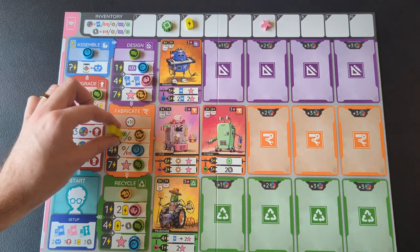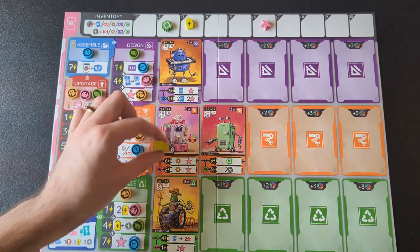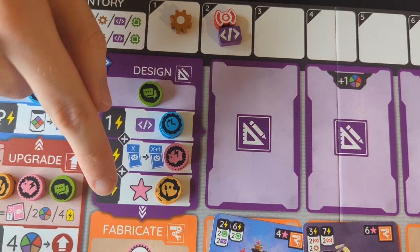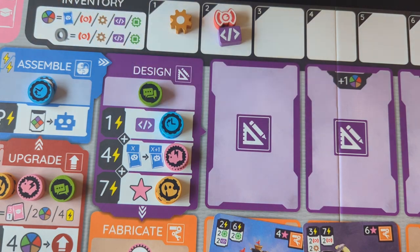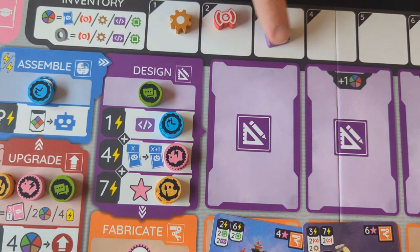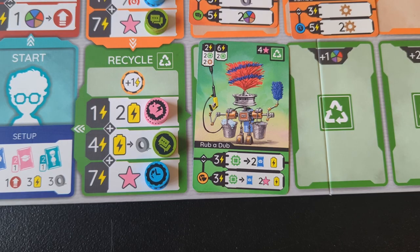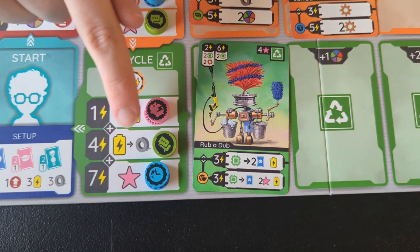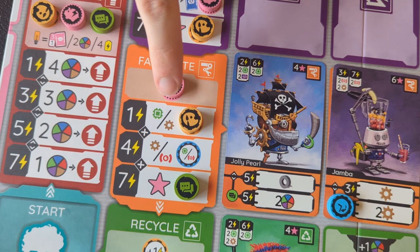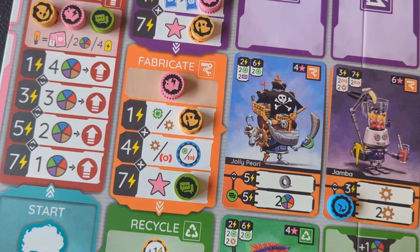Whenever you activate one of these phases, you also get a chance to use each robot that you've built in that row. Every action has an energy requirement on the left and rewards on the right. In this case, you need one energy and get one program, a type of resource. Some actions also have a cost, which is indicated by an arrow like this. So here, you can choose to spend a battery to gain a duct tape. Whenever you see a slash, that means you get a choice — in this case, either a microchip or a gear.